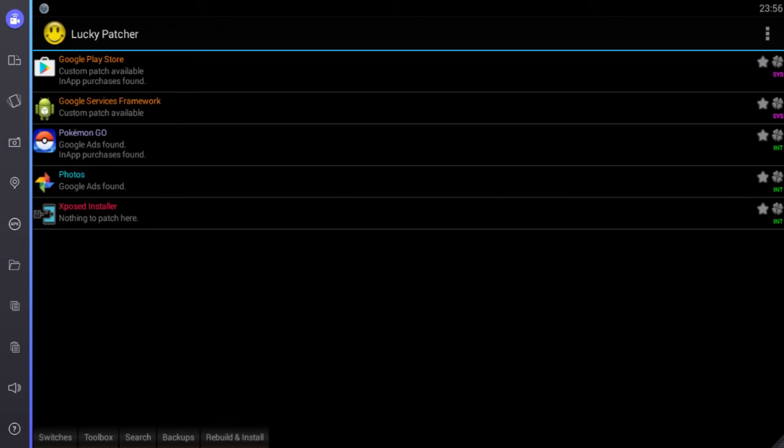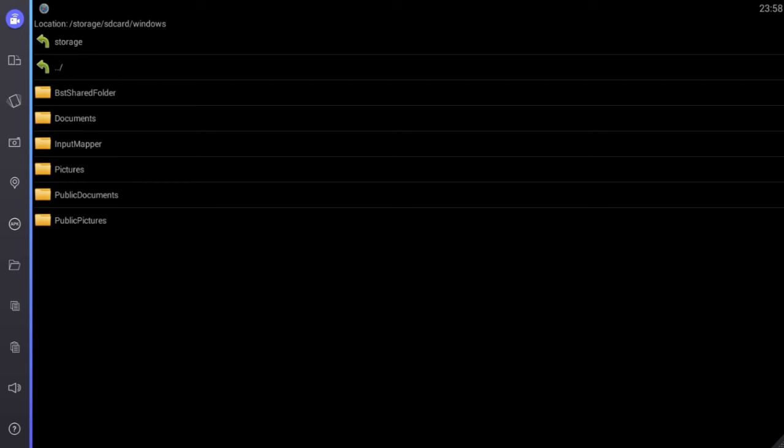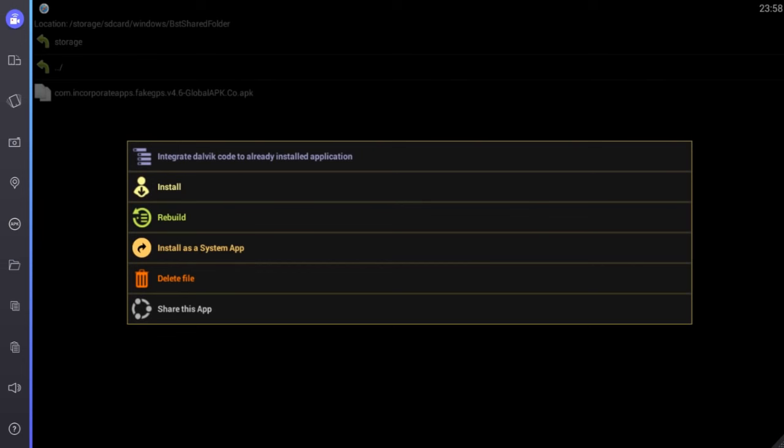The process of installing everything is simple and easy, but there are a few things that are a little bit complicated I'd like to point out. After you install Lucky Patcher and install fake GPS inside the Bluestacks emulator, you want to go to 'Rebuild and Install', then go into SD card, go down into Windows, then go into the BST shared folder. Once you click on that, you will find the fake GPS installed right there. Click on it and then you want to click on 'Install as a system app' — not install, not rebuild, not whatever the first option is.